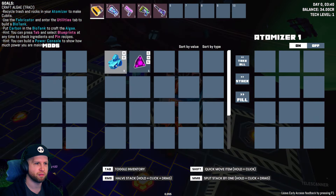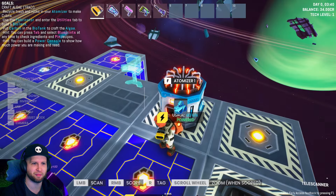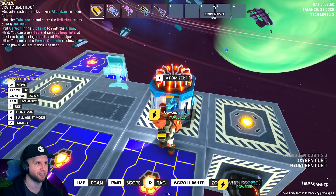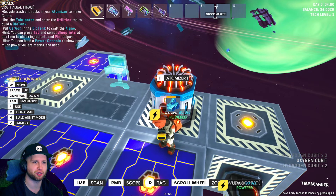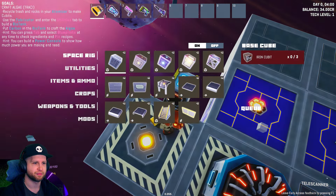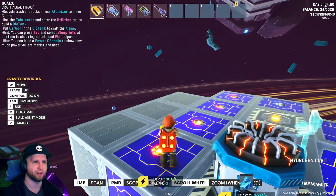Is that what the atomizer is for? It's not being super clear - do I just fill these and atomize? Recycle trash and rocks in the atomizer to make cubits. I should have read the first step. That gives us the actual materials. So we got some oxygen, we don't have any iron yet.